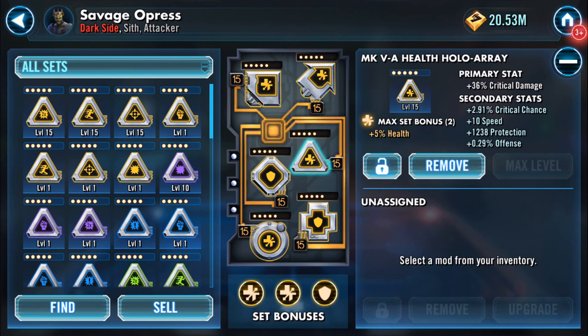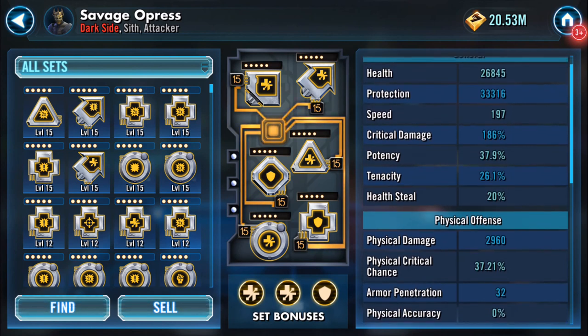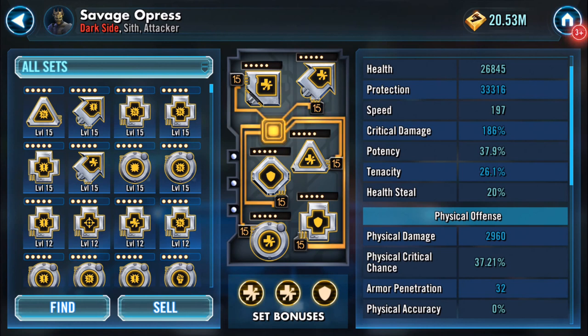The final mod has nearly 3 percent critical chance and a whopping 10 speed. I've got faster mods on other characters but eventually I will ideally go crit damage — I just need ones with a lot of speed on them. That's it! I hope that was of interest. Let's scroll the stats up so you can see the figures there. I hope that helps — good luck with your Zeta-ing of Savage Opress. I think he's great!